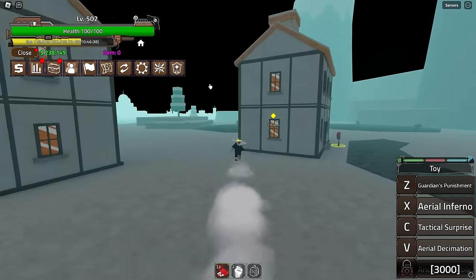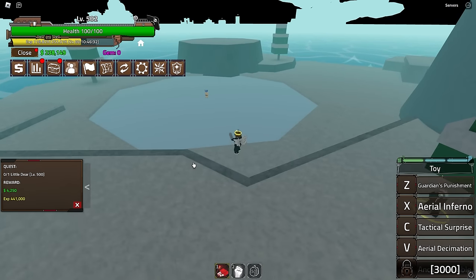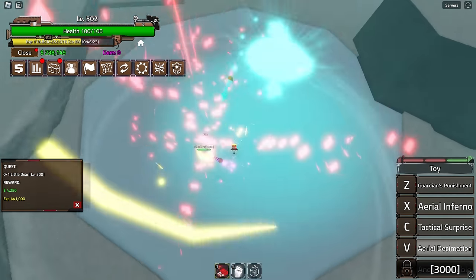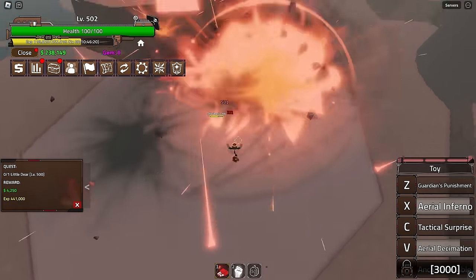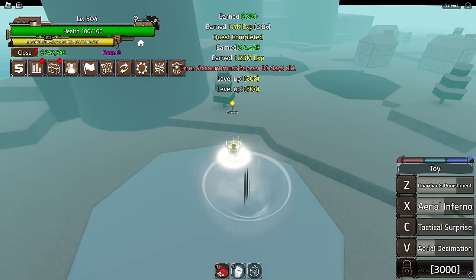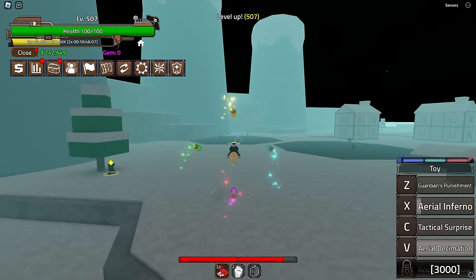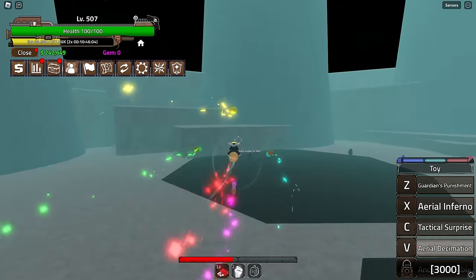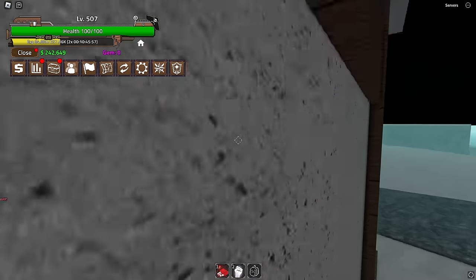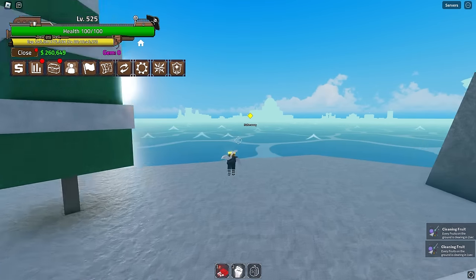Putting all skill points in — let's try the new move Aerial Decimation. Hold V and use it — it does a decent amount of damage. Then press M1s — it just explodes. That's a bit underwhelming to be honest. Moving to the sand island next.